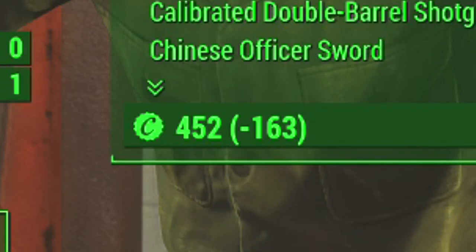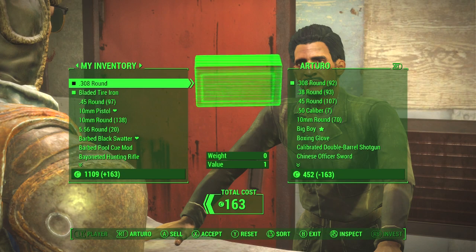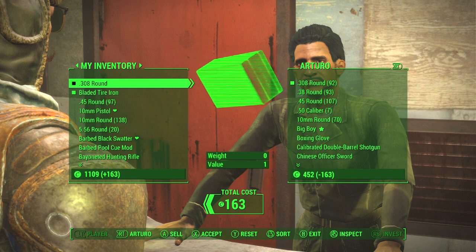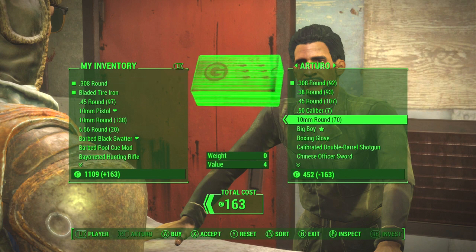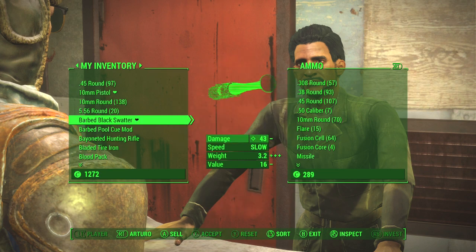As long as it says minus, you don't owe him anything. You can wipe him out of all his caps — you can't gain more caps, but you can drain what he has. The key thing is: do not press accept until you are totally done. When you're done, hit accept and you get your stuff. This was a really short tutorial, I hope it helps you out — thanks for watching!